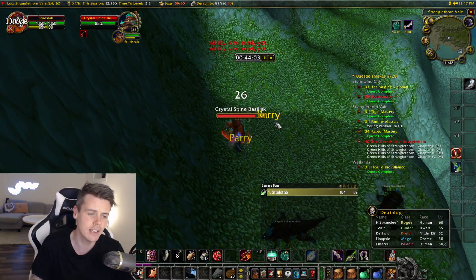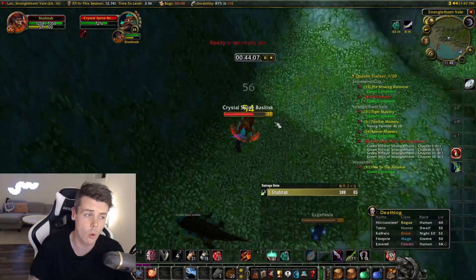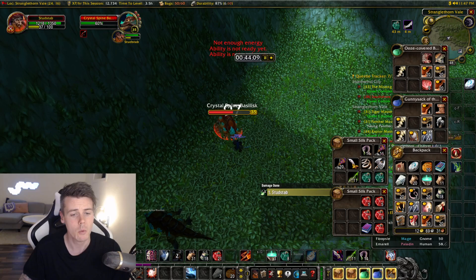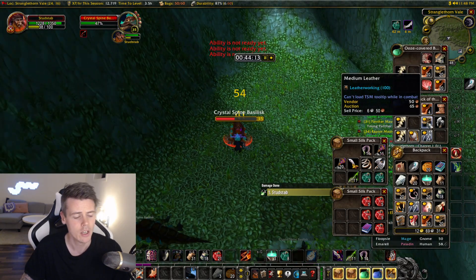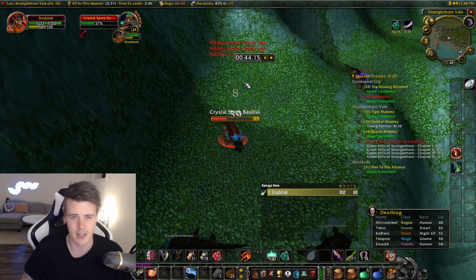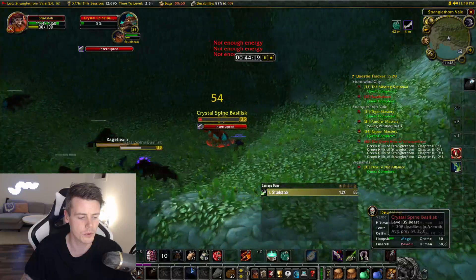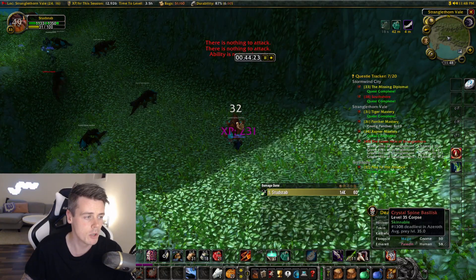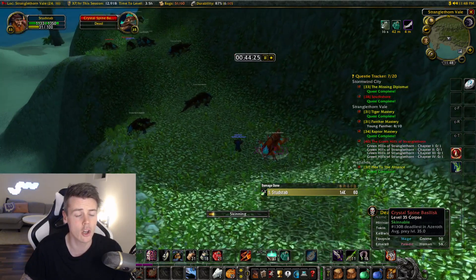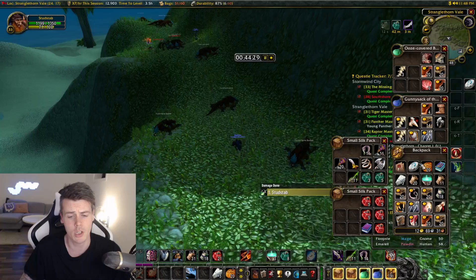Very good spot. Skinning is not the part that's going to make the majority of the gold — this is all about raw gold. When you skin these guys and get heavy leather or medium leather, you're going to want to just vendor that. With the current price on classic hardcore, it's not worth putting it on the auction house. But when you kill these mobs you also get some great gray items.